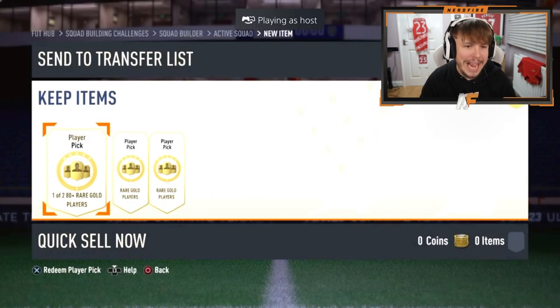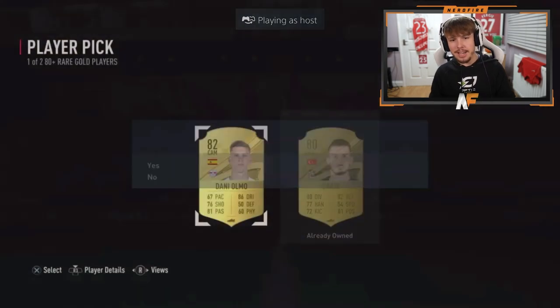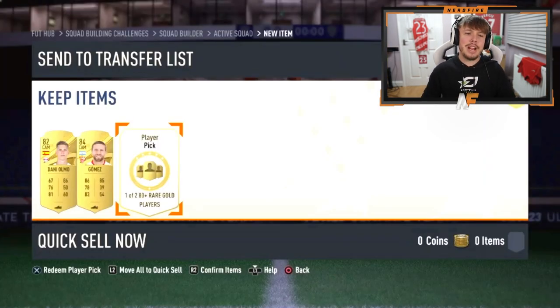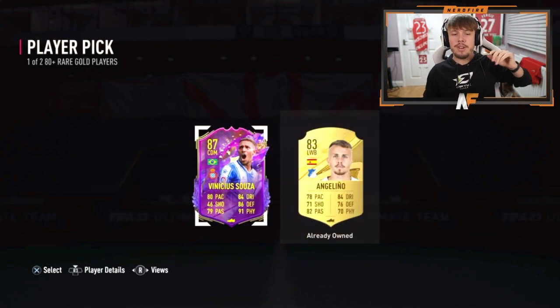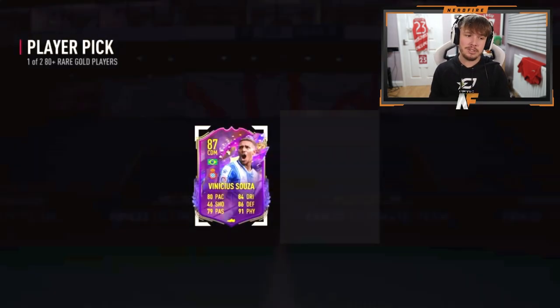AZ United's player picks now. First one up — okay, almost the best in the first. Next one: Gomez. And his final one before his 84 plus x5 — it might be a fairly cheap 87 on the market right now, but it is a Future Stars. At least we've seen one from these player picks — that's not bad.